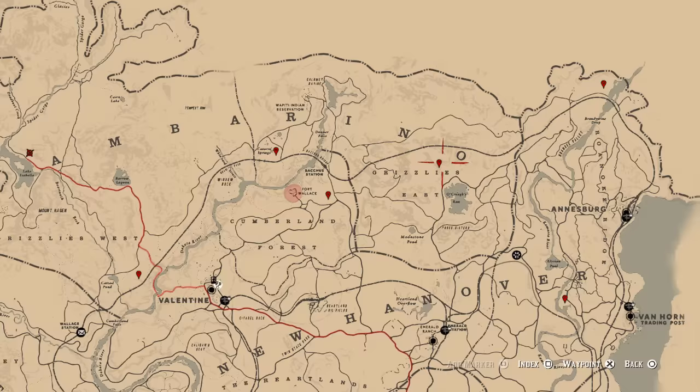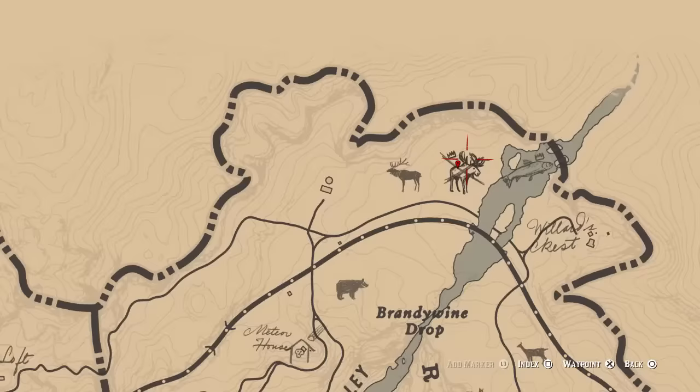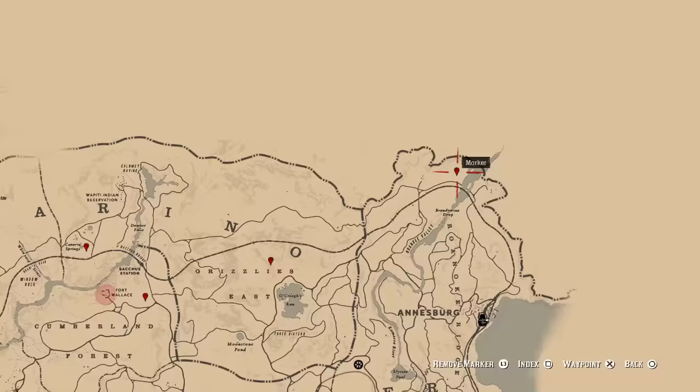Next up, we're going to the very top right of the map, and if you go right to the top, you're going to find the legendary moose. Much easier to find than any other moose in the game — trust me, you cannot find any other moose unless you're some sort of pro hunter.